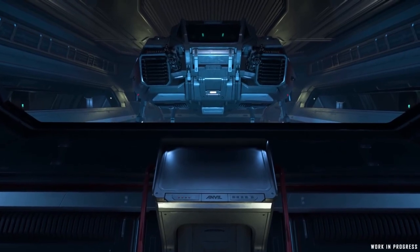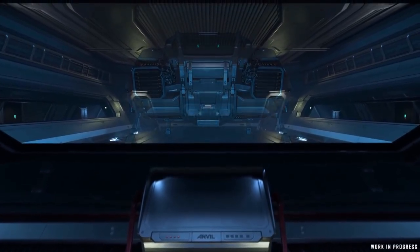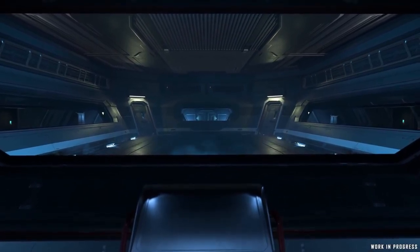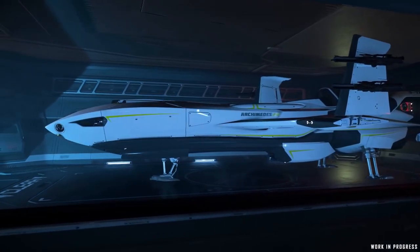Also on the technical deck, we find our ship hangar, capable of launching the included Anvil Pisces, or anything else you find will fit — and we're not going to take that discovery away from you. If you can get it in there and close the doors above it, have at it, fellow space person.